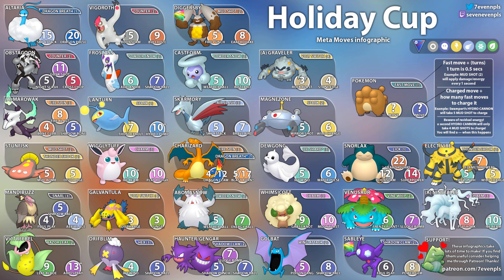Next up we have Galarian Stunfisk, which I really like. It could have Mud Shot or Thunder Shock — whichever fast move it has, it takes five to get to Mud Bomb and five to get to Discharge. So regardless of which fast move Stunfisk has, it's going to take five to reach those charge moves. This is another Pokemon I really like for the Holiday Cup — you'll definitely be seeing me use it.